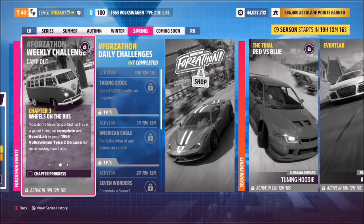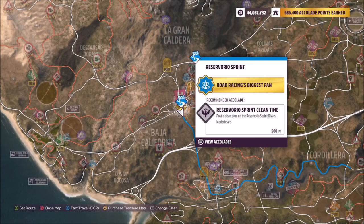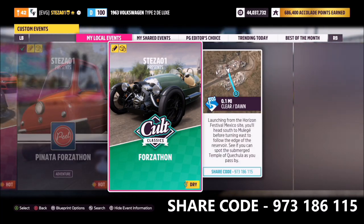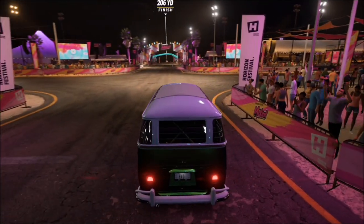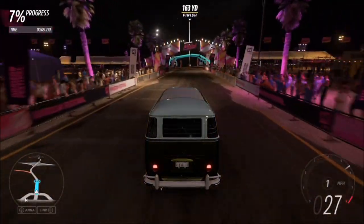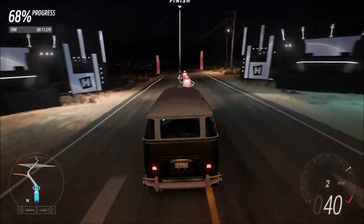The second challenge wants you to complete an event lab in your VW camper. I've created a blueprint event lab for you to complete which will take you no more than 15 seconds. Head over to the Reservoirio sprint and into event lab — I've created one called Forzathon. The share code is 973 186 115. It's literally just a 100-meter sprint with a few decorations, no AI or anything. It will take you no longer than 15 seconds; you don't need your vehicle tuned either, just plain old standard will do.